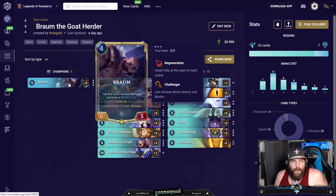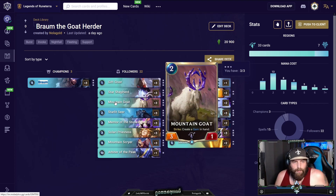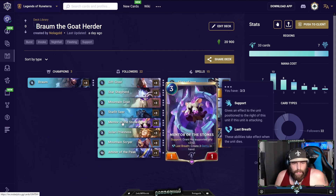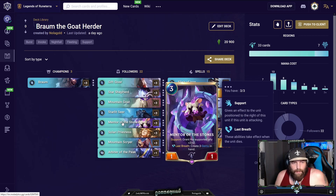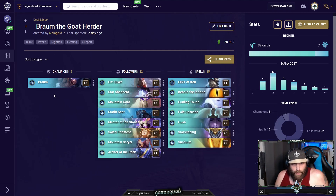This whole deck is a big value train focused around the Starlet Seer and the Braum gem interaction. Whenever you mulligan, make sure you have a Starlet Seer or Braum in your opener. Other one-drops are acceptable — Mountain Goat is great for getting gems early and blocking fearsome units. You'll also keep a Mentor sometimes, especially against control or mid-range decks, since Mentor can pump an early drop or follow up with Braum on the attack.